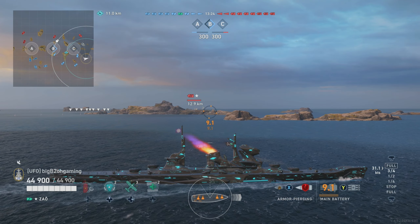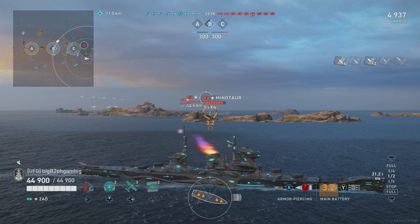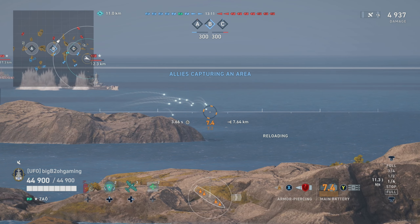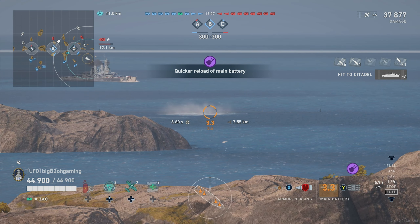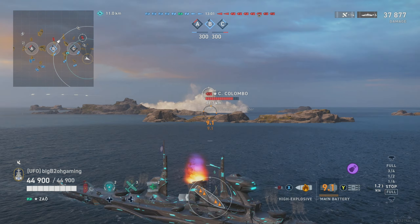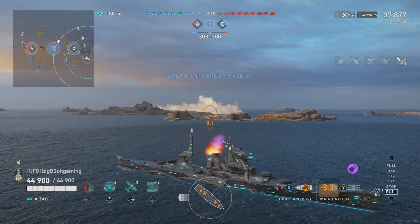There's a Minotaur that's broadside so we switch to AP here, and even other cruisers like Roon we have no problem citadeling. So this AP is pretty good. Minotaur tries to smoke up — I think I led a little too much, I was expecting a dead Minotaur. We do 37,000 damage to the Minotaur and it only has 42,000 HP, so we were unfortunately just short of finishing him off.